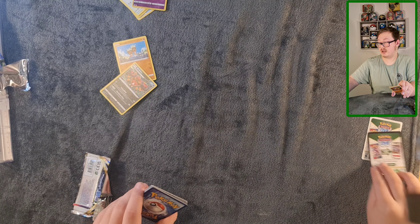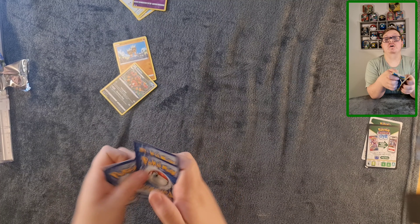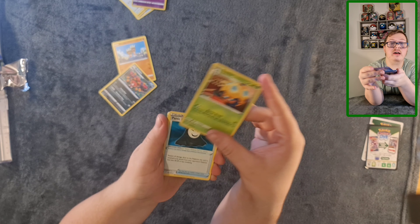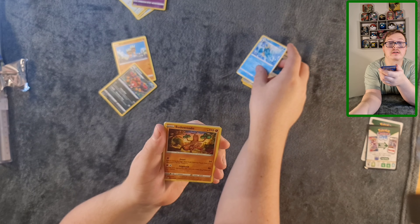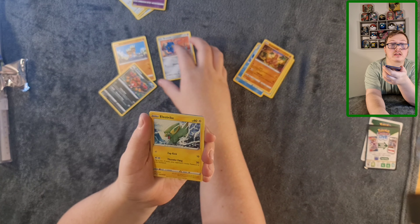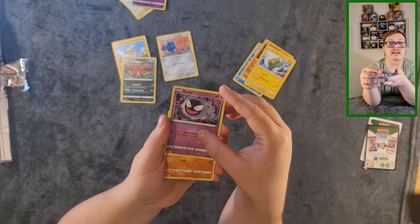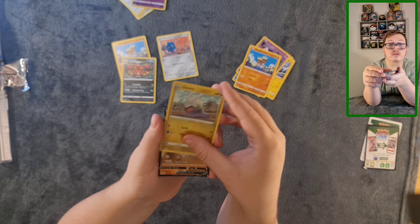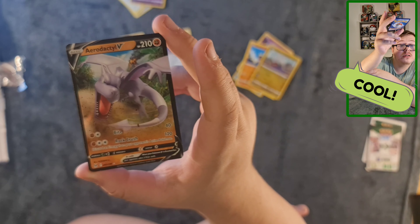It's a black border, so potentially might get lots of good stuff. Throwing away the energy and swinging around — we've got a Dottler, Panicmask, Cedra, Psyduck, Wudon, Bronzor, which I'll put as my least favorite. Ghastly again, Binnacle, and — oh! Reverse holo, and oh... an Aerodactyl V! So that's pretty cool, wow! That's my first one of those as well.